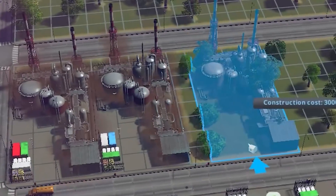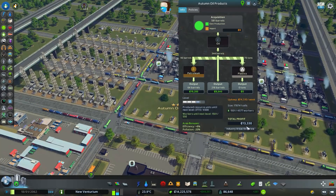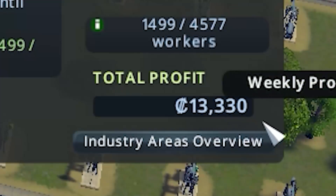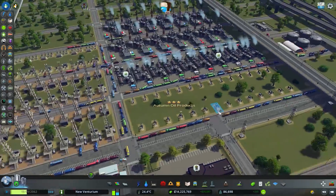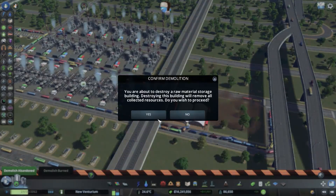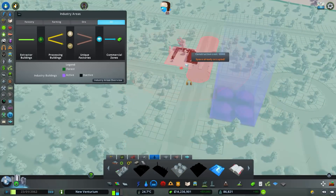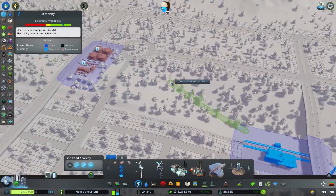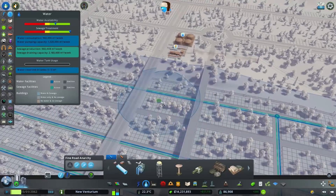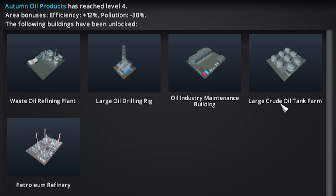Wow — that's the coolest thing ever. What's even more cool is we're actually profitable now: $13,000 just getting started. Traffic looking real bad though. Let's build the storage somewhere else, way over here — much better. That keeps stuff out of the way. Let the production facilities do their thing. We're already at level 4: maintenance building, large crude oil tank farm, large drill waste oil refining plant, and petroleum factory.